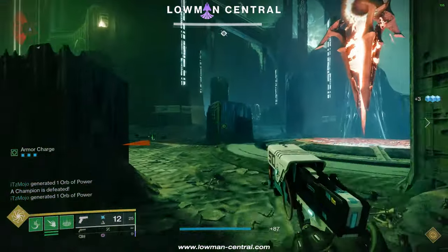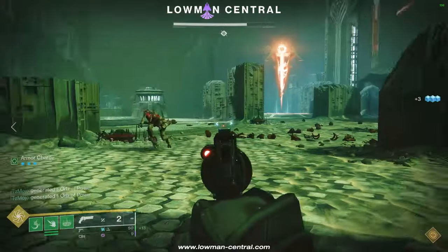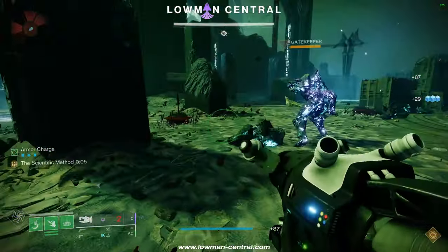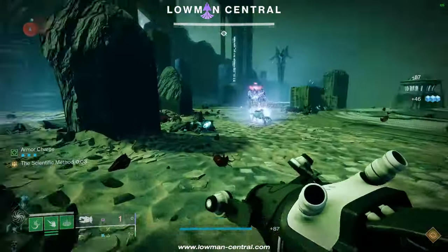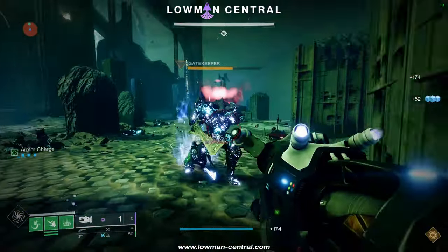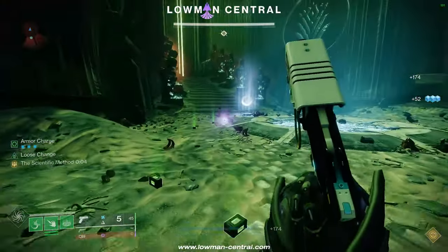Once you kill the 5th Gatekeeper, stay on the ending side and get one player enlightened again. Clear the adds and the Ogres will spawn. Once you kill the Ogres, the remaining Gatekeepers will spawn. Blind them with Tractor Cannon and kill all of them, and you'll be done with this encounter.